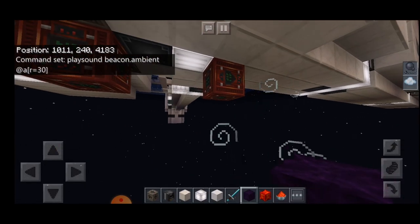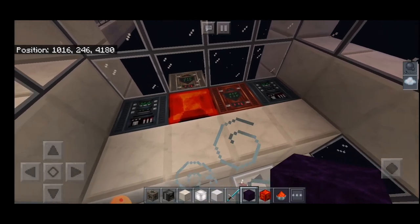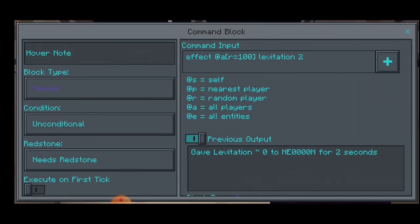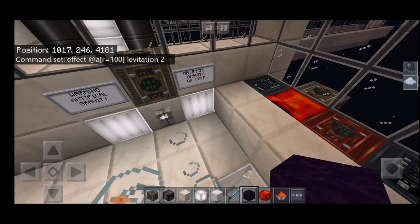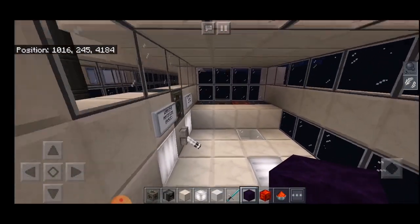Now let's look at how we can make ourselves float in zero gravity on the space station. We are floating around and artificial gravity is not on. There is a redstone block powering a red command block — it is repeating and the effect chosen is levitation. Anyone in the radius of 100 blocks will start to levitate when this is active, and that's why we are currently floating. If we want to switch artificial gravity on, the redstone block disappears, we start to sink, and we can jump a little higher than usual but are stuck to the ground.